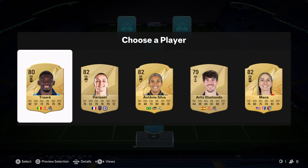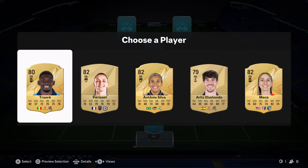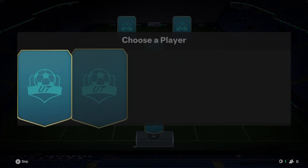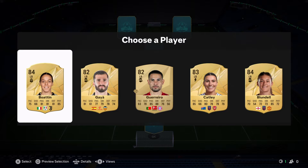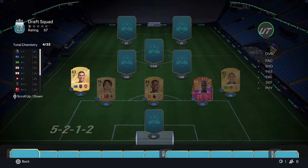A solid right back wouldn't go amiss - I'll try Alaba on a Shadow, not bad. Antonio Silva does look considerably better though - real Madrid, we'll probably get a few Real Madrid players, so we'll take her. Left back - Catley maybe. We don't have any Arsenal players.